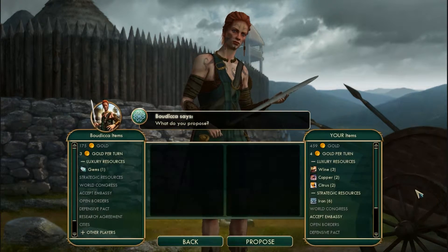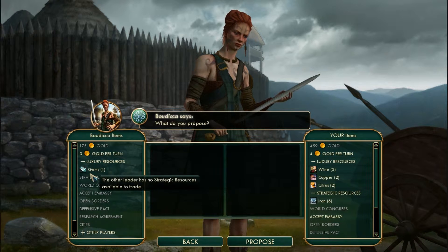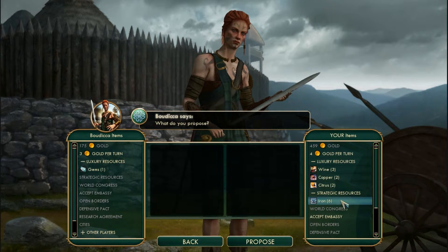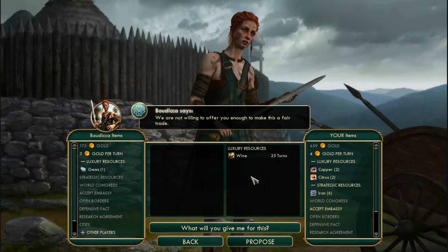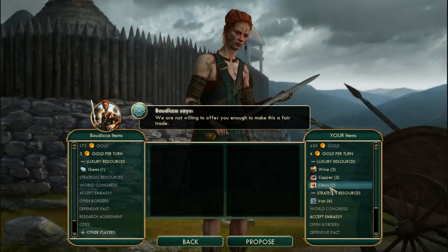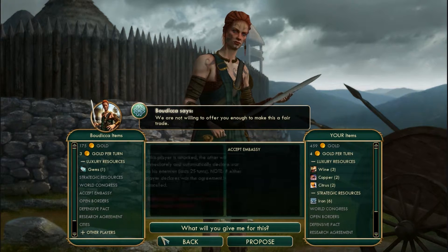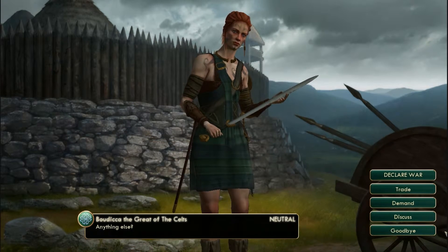Yes, allies would be a good thing! She is from South America — don't tell me she has those gems in her resources, that would be annoying. We're new friends — what are you giving me for wine? Except... she doesn't even have the ability to make embassies yet. Well, goodbye then.